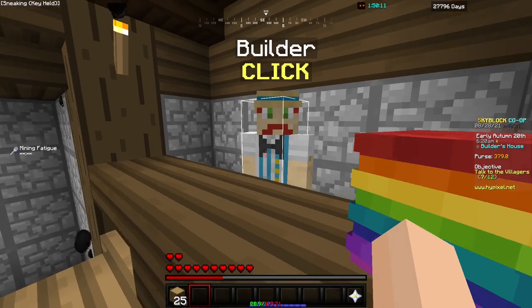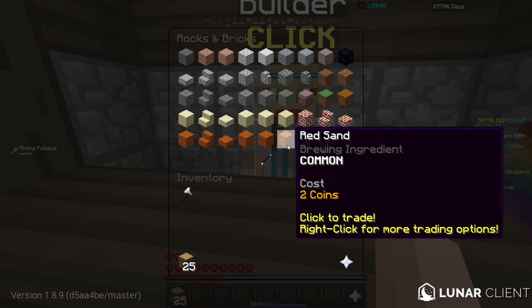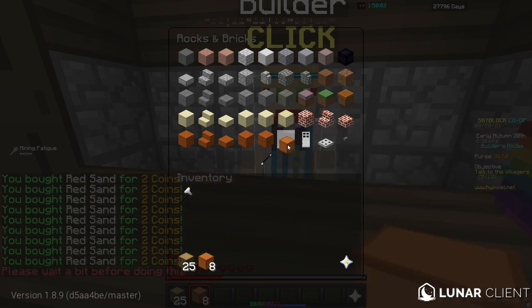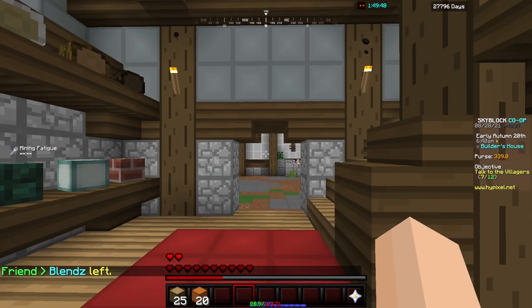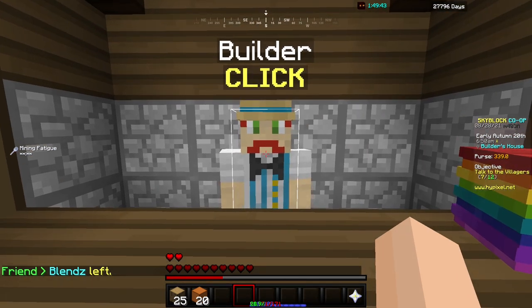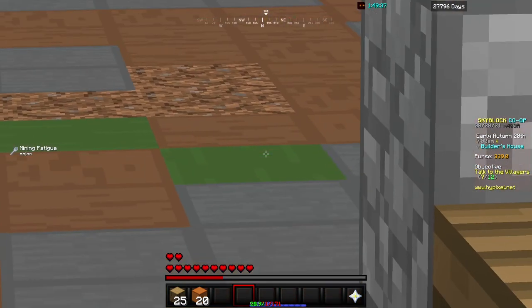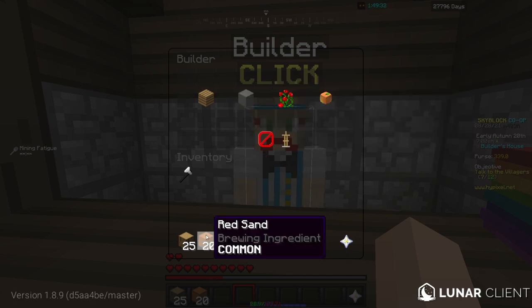So go all the way around here. Now from the builder, you're going to want to buy 20 red sands. By the way, if you've just made a new profile or you just haven't talked to the NPCs before you buy stuff from them, you're going to have to talk to them first and let them say stuff to you until you can actually buy stuff from them. Anyway, go to rocks and bricks, buy your 20 red sand.